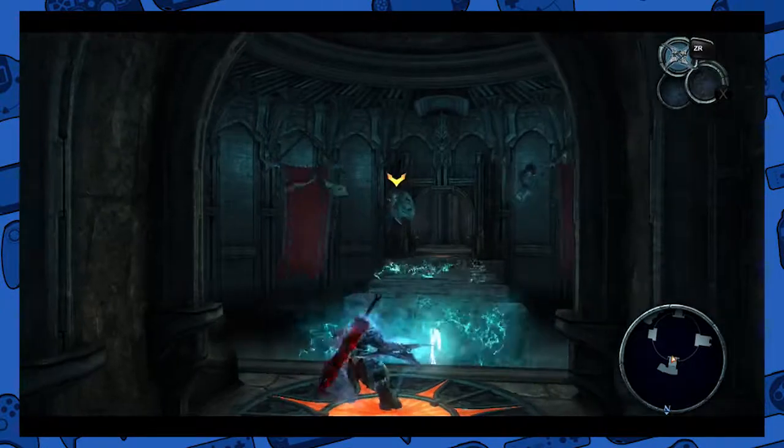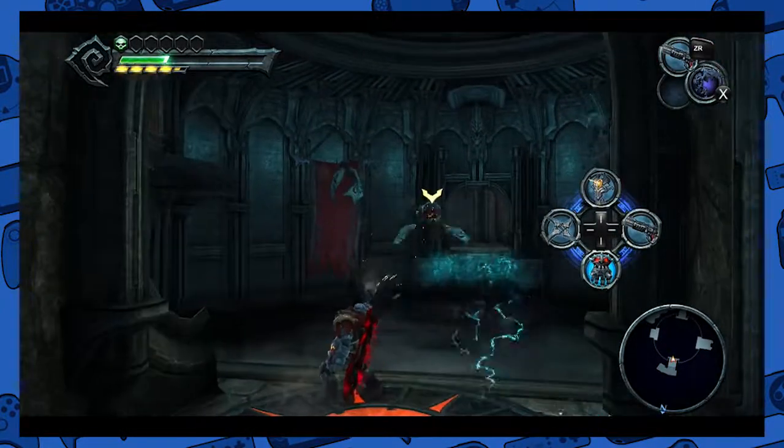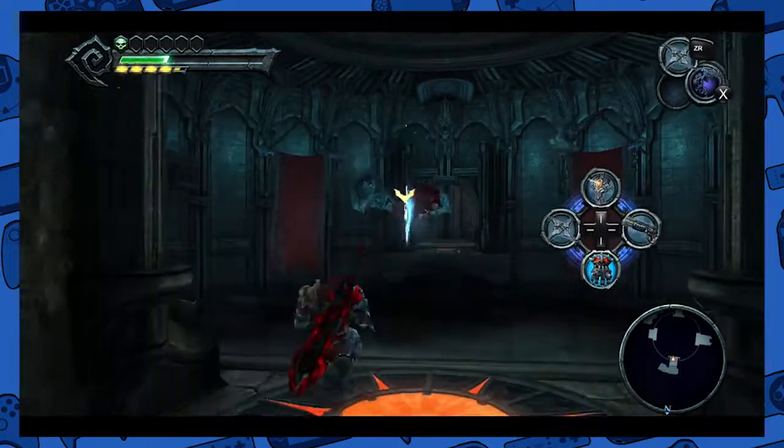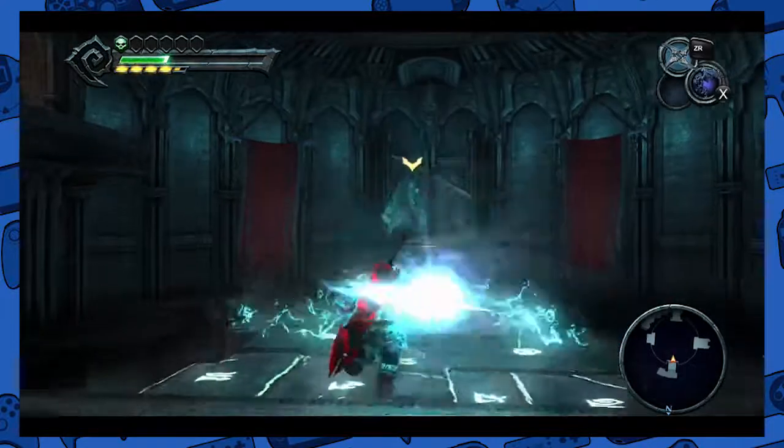Apparently there is a Voidwalker thing to the left — I'm going to kill these guys first or at least try to. My gun's doing zero damage, so back to the crossblade. I hate the gun so much — it's so useless.